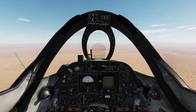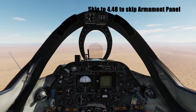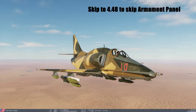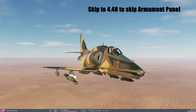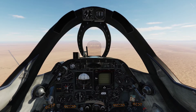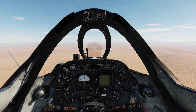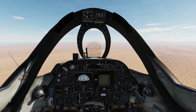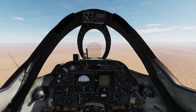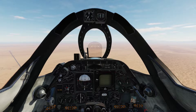Hello everyone, Heinlein here. In this video I will go through how to use Snake Eye Bombs in the A4E Skyhawk. As you can see I have my Skyhawk with a total of 10 MK82 Snake Eye bombs. Snake Eye Bombs can be really useful when you are attacking targets that are protected with a lot of AAA guns, like a port or even supply columns, which is what we are going to do today. So let's get right to it and set up our Snake Eye.